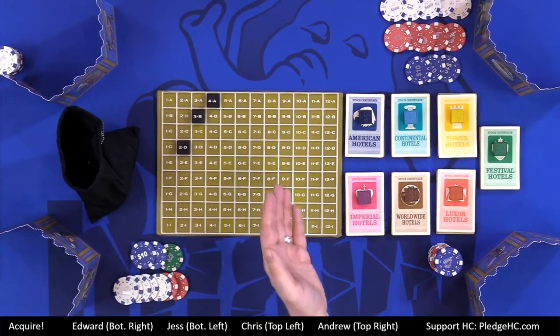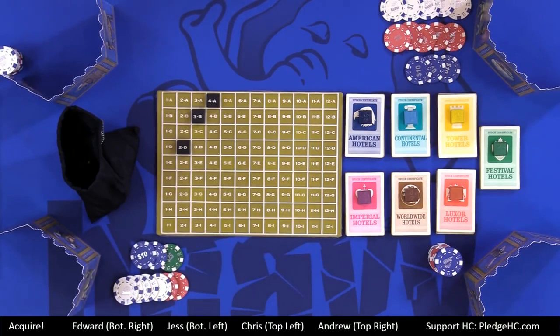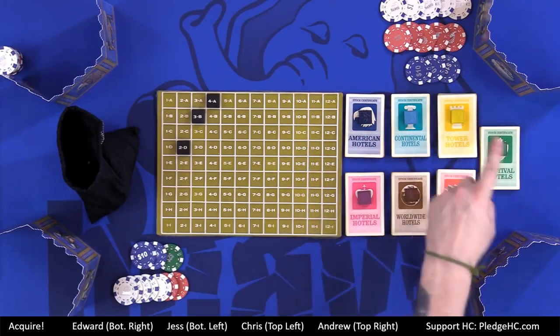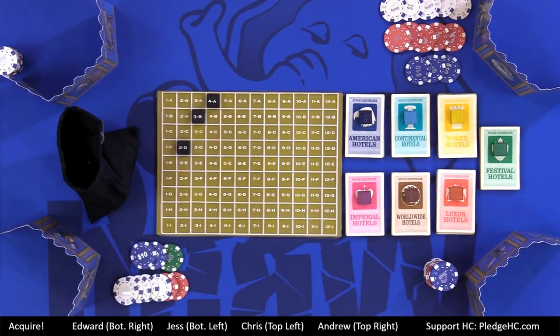Everybody is going to draw a tile and place it out on the board as starting tiles. Then we all draw six tiles and keep them hidden — that's the only hidden information. Sid Saxon intentionally left it ambiguous whether money and number of shares are open information. Since it's hidden but trackable, we'll keep it all open. Only your tiles are kept behind your screen, face up for viewers at home.